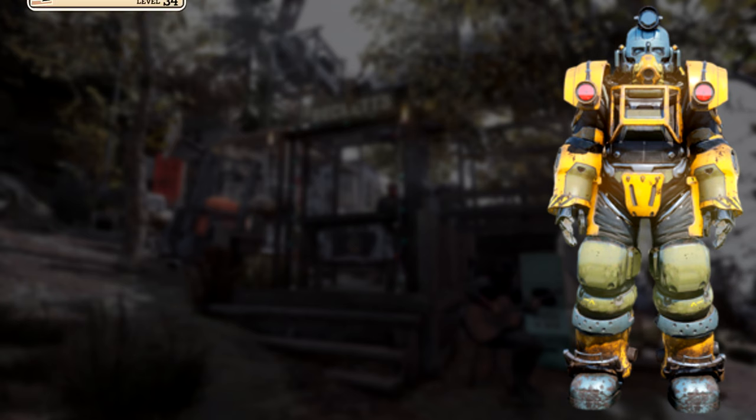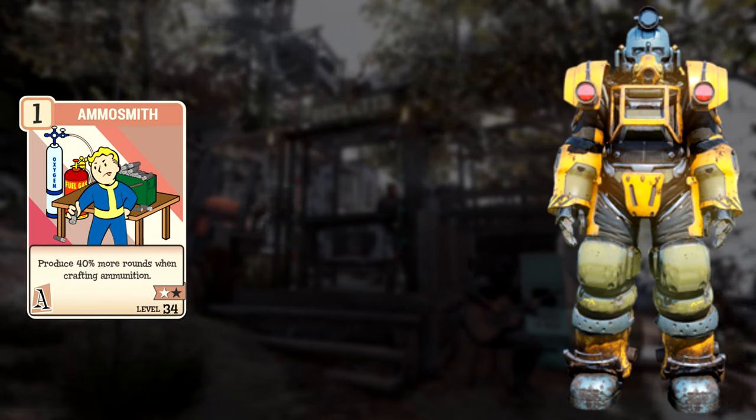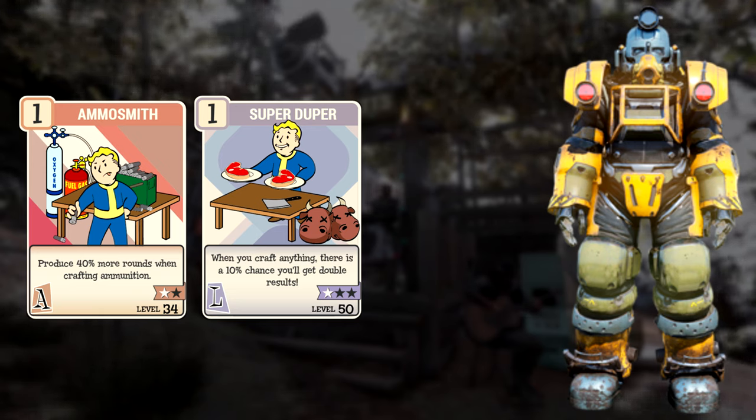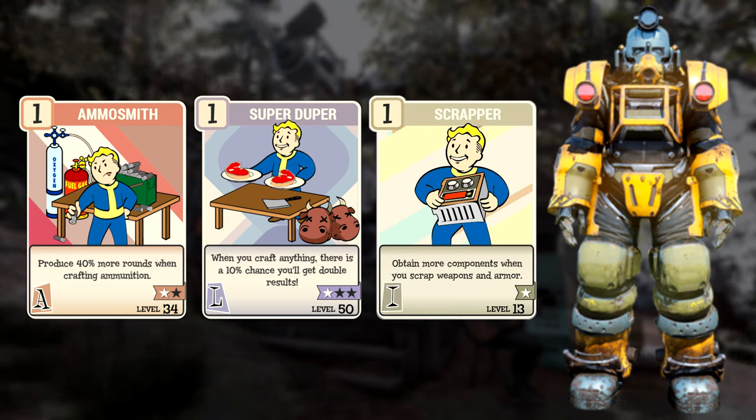We also want to pick up some perk cards: Ammo Smith, which is an Agility card that makes you craft more ammo; SuperDuper, which is a Luck card that gives you a chance to duplicate whatever you're crafting; and Scrapper, which is an Intelligence card that gives you infinitely more resources when scrapping weapons and armor.